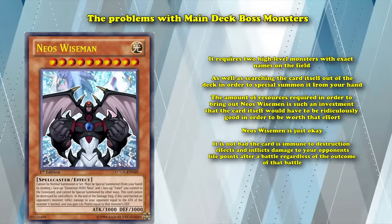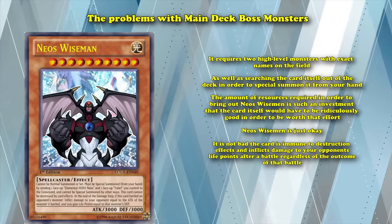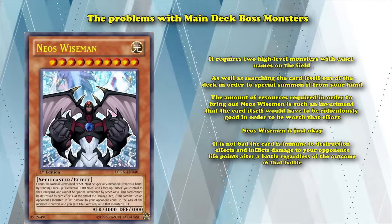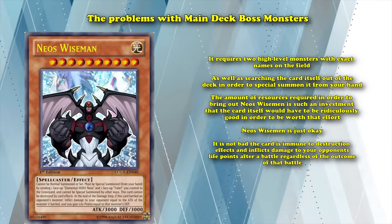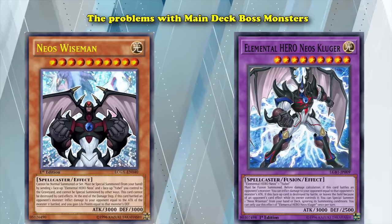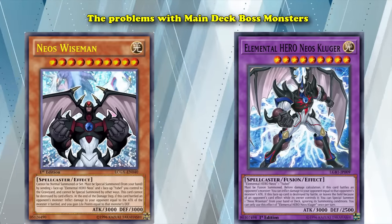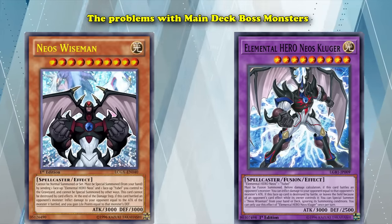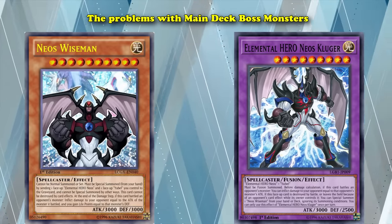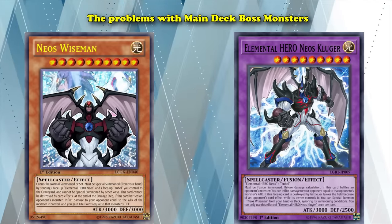It's not bad. The card is immune to destruction effects and inflicts damage to your opponent's life points after a battle regardless of the outcome of that battle. But it's not good enough to justify its summoning conditions. If, however, Neo's Wise Man was simply an extra deck monster, then it wouldn't be bad at all, and instead just be a normal choice, which would have to be better than all the other mediocre cards that you could possibly bring out. In fact, they did create an extra deck monster version of it eventually — Elemental Hero Neo's Kluger — and it is in fact much better.